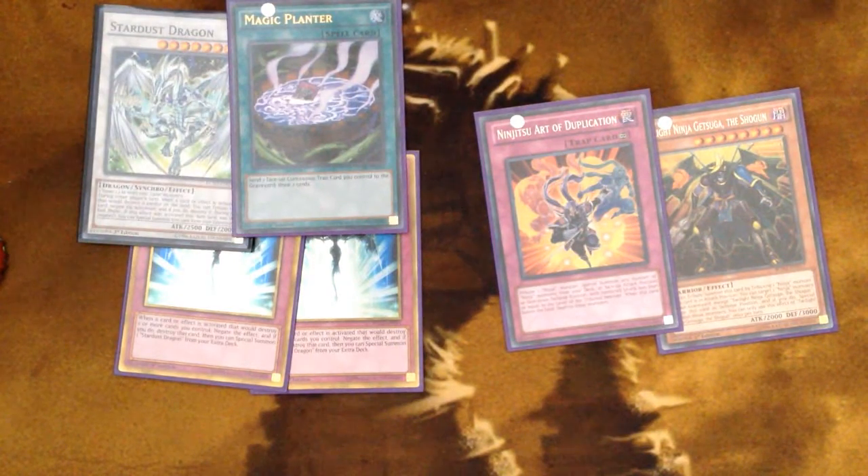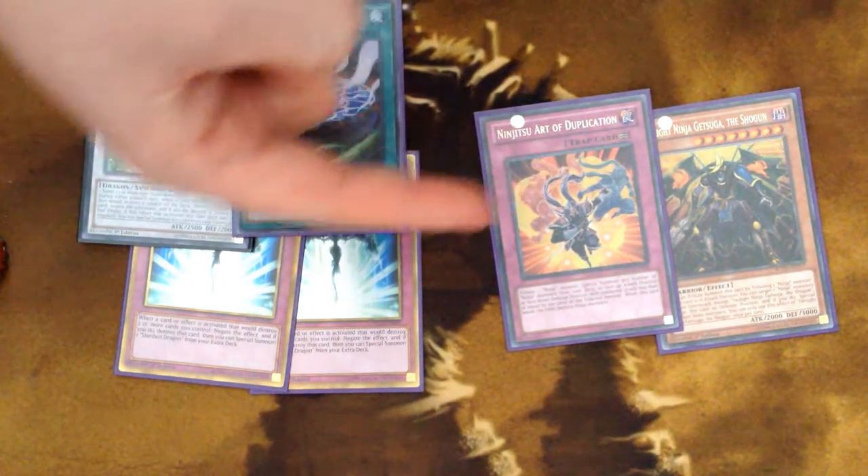A third Magic Planter is definitely not a bad choice. Stuff like Vanity's Emptiness and Mistake — any continuous trap card that will hurt your opponent and that you can ditch with Magic Planter — is a great side for the deck. Vanity's Emptiness is amazing in this deck; I've tested it and it works. I just don't personally like running it.